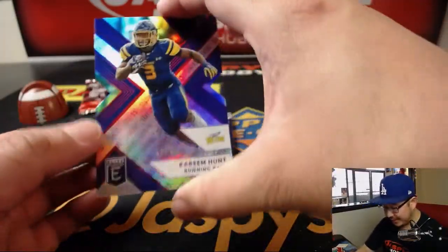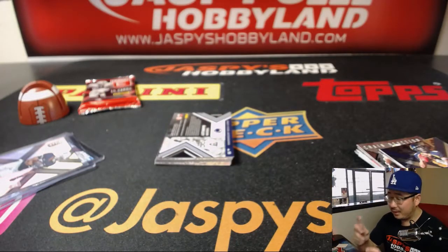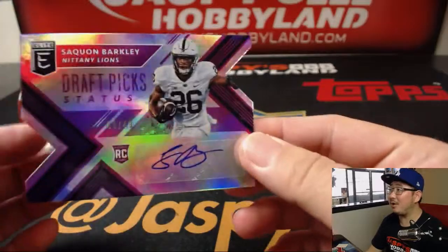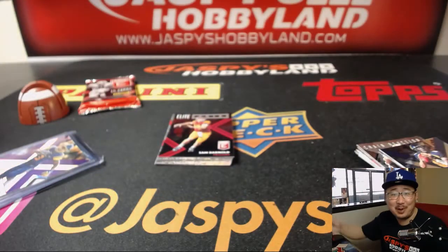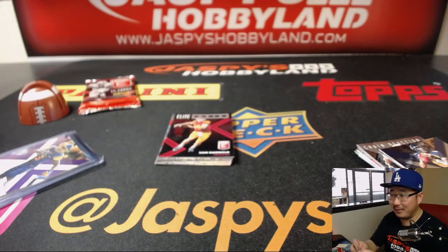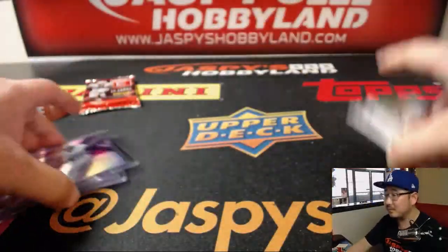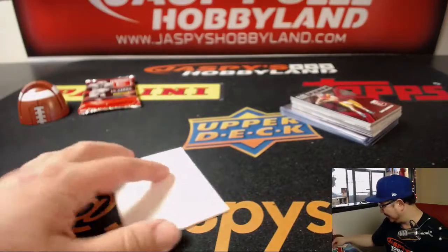We got Kareem Hunt — 19 out of 99 die cut — in his Toledo gear. And you know what, Anthony? I do think this is going to be nice — it's Saquon Barkley. Our first one out of all these elite boxes. 38 out of 49. Die cut autograph. Just delivered the heat left and right, ladies and gentlemen. Can't stop, won't stop. Nice Barkley. I'm pretty sure this was the first one out of all the 40 elite boxes we've done. Congrats, man.